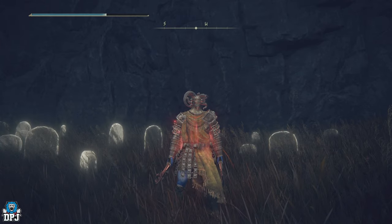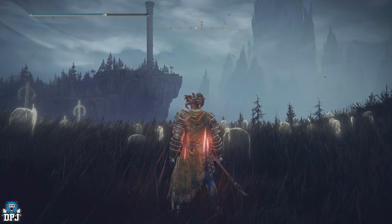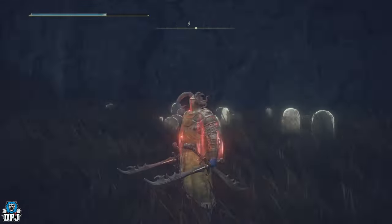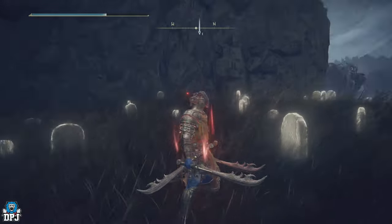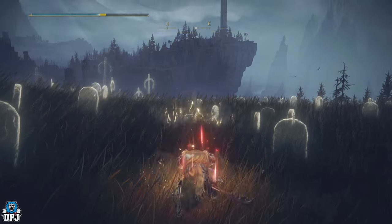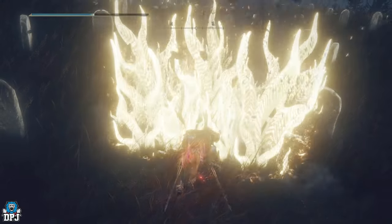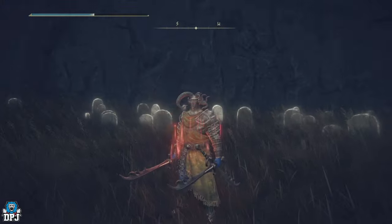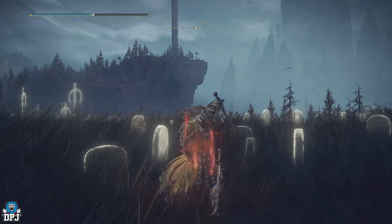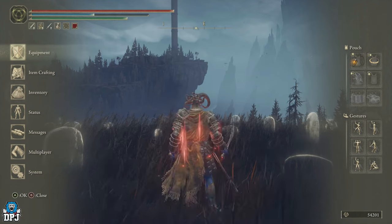The Horned Warrior gear set and weapons come from an enemy called the Horned Warrior. They're few and far between — there's one early game which you can basically farm, and he's right next to a grace. The weapons have a special unique skill where you drive the sword into the ground and raise spikes. They are curved swords so they're quite fast hitting — big fan of curved swords.